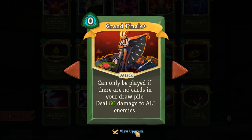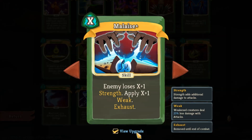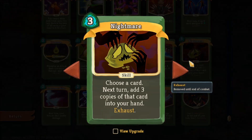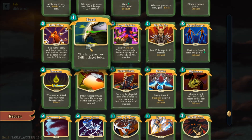Grand Finale sounds very amazing but I have never in all my plays of the Silent had the condition come up when this card would work. You need to build your deck very carefully, but I just found it too specific. Malaise is very handy for weakening an enemy — probably the one X cost card I may take. Play it right and it can make a battle a lot easier. Nightmare is kind of like a different version of Burst — can be of use, but you must have the right hand to work with it.